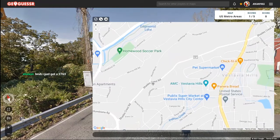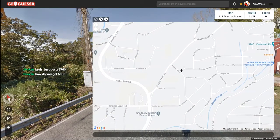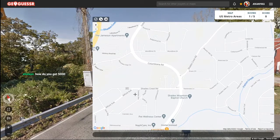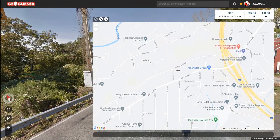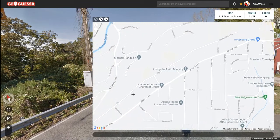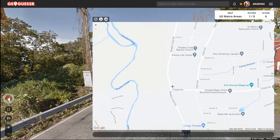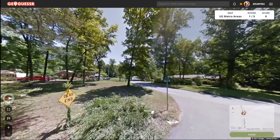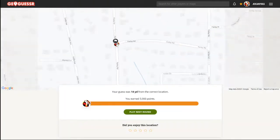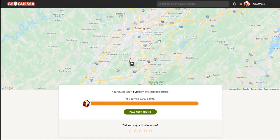Oh there's another Shades Crest — which one is it? There's a lot of Shades Crest options. How do I get a 5000? It's just me being a geography nerd, I spend too much time on this. Here's Farley Road — okay so we're up here. Part of it is patience too; sometimes rounds can be obnoxiously long but sometimes it's worth the time when you get that nice 5000. Yeah, we're in the southern suburbs of Birmingham.